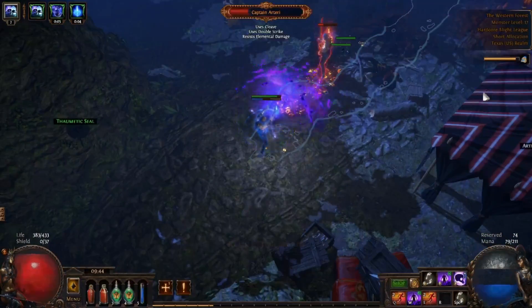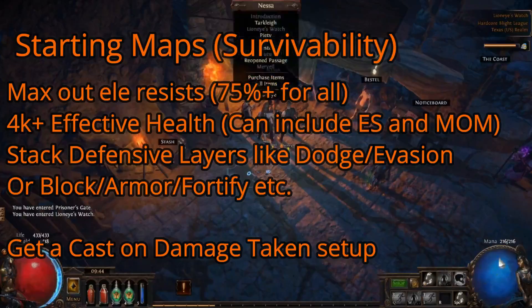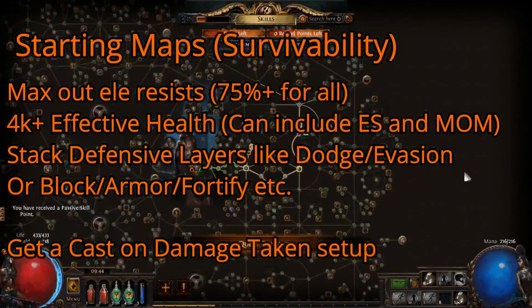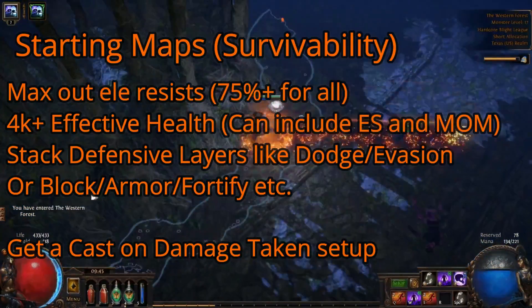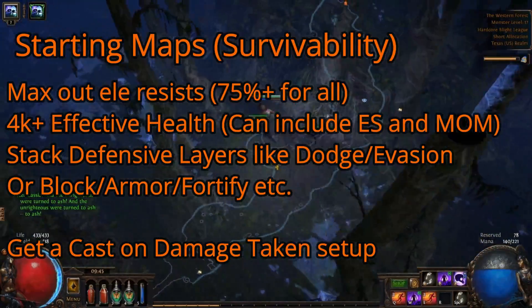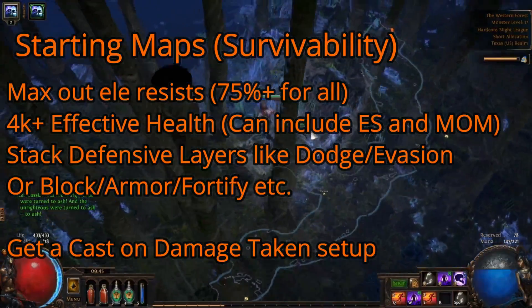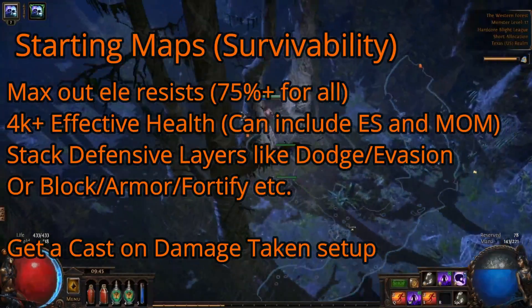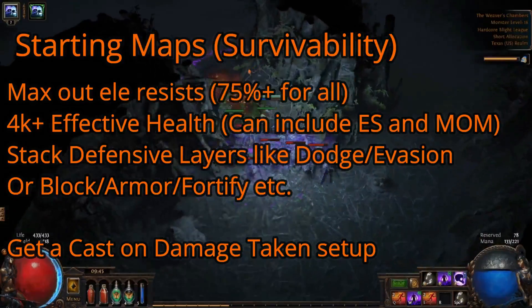For maps, you'll need 75% of every elemental resistance. Endgame is balanced around having maxed resistances, so you'll be taking fatal damage if you have substantially lower than that 75% resists. For instance, if you have 40% resists, you'll actually be taking basically double damage from spells and attacks of that element. I would also recommend having an effective health pool of over 4000 to start with if you can, with plans on improving it. I haven't taken into account energy shield or things like mind over matter, but you can consider them part of your effective health pool to a certain extent. That being said, something like 2500 health and 1500 energy shield might still not work that well if you don't have some chaos resists as well against certain enemies, as the chaos damage will bypass the energy shield.